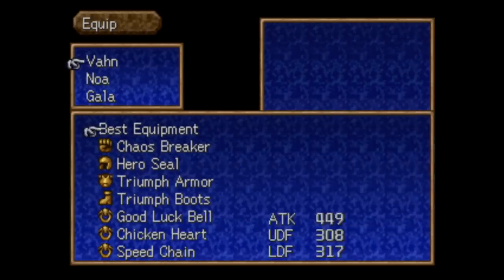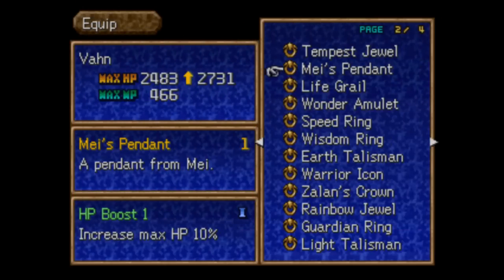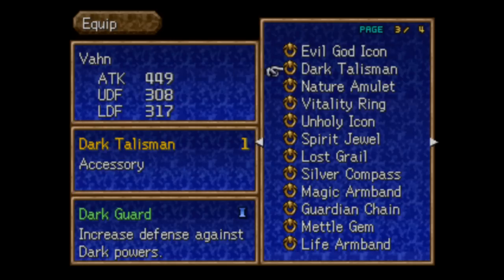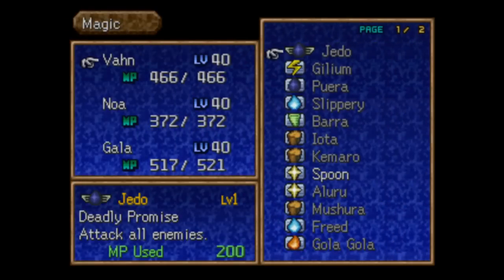This is what's going to let us have another summon spell we can use. Let's find it in the list — I've got like a million. And here it is: Dark Talisman. It's on Vaan — let's check his magic. You can see that will let us summon Jado. Deadly promise: attack all enemies, 200 MP, just like all the others.